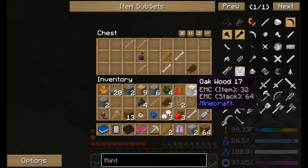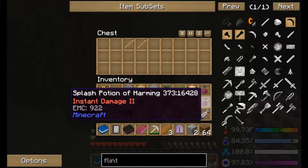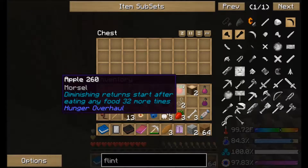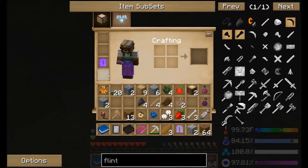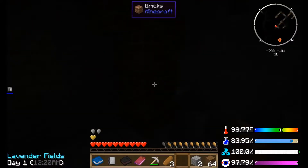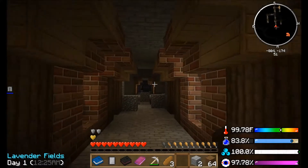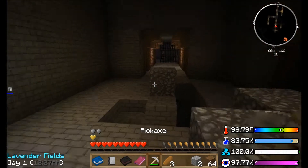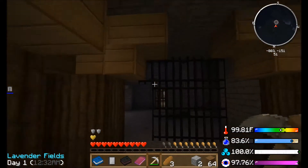Chain leggings — those are useful. Instant damage. Kind of want to switch these out. Well, I need to find some coal and I know where coal is, so I'm going to head that way and then we'll keep exploring, because this place is pretty cool.